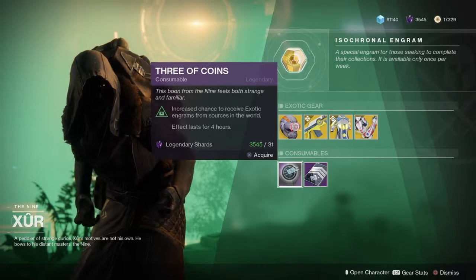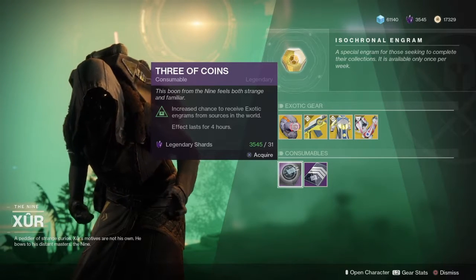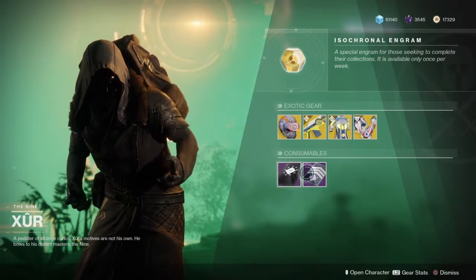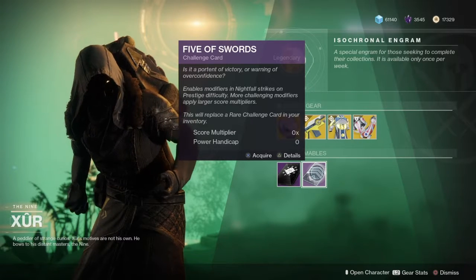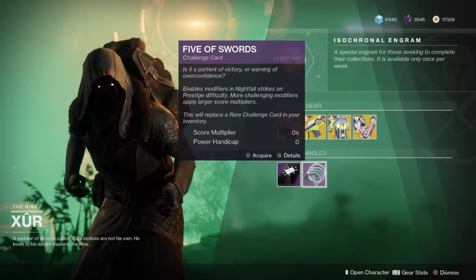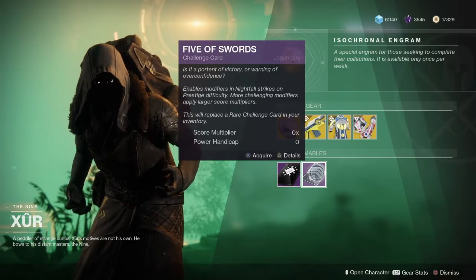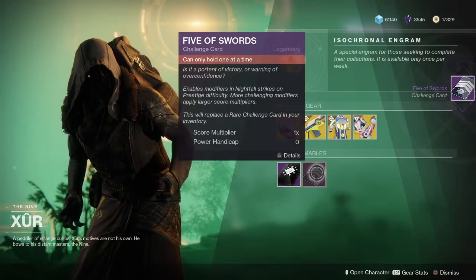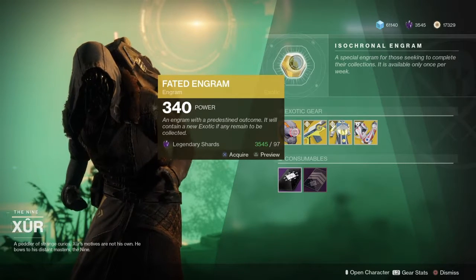You can pick up Three of Coins, which I suggest right now because they seem to work — I've been getting a few more exotic engrams with my characters by using them. That lasts about four hours for 31 legendary shards. There's also the Five of Swords challenge card — it enables modifiers in nightfall strikes on prestige difficulty, where more challenging modifiers apply larger score multipliers. This will replace a rare challenge card in your inventory. And of course, you can pick up your fated engram for 97 legendary shards.